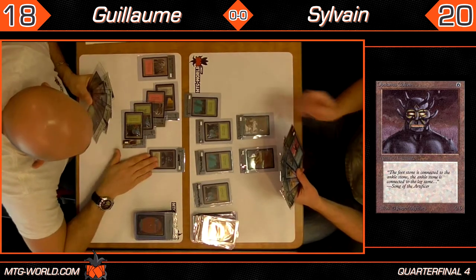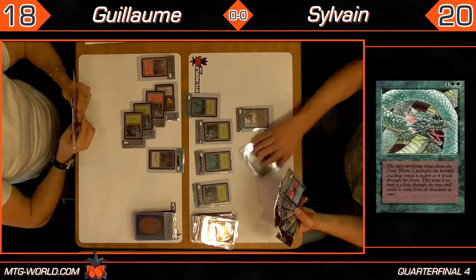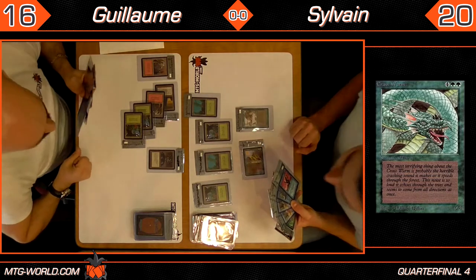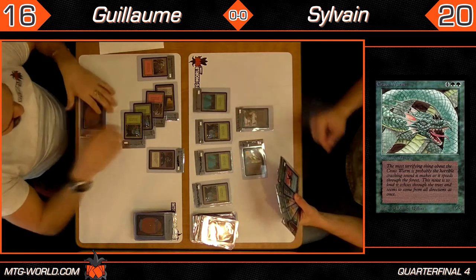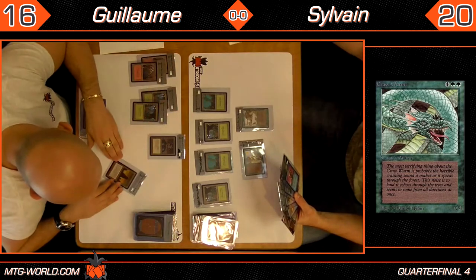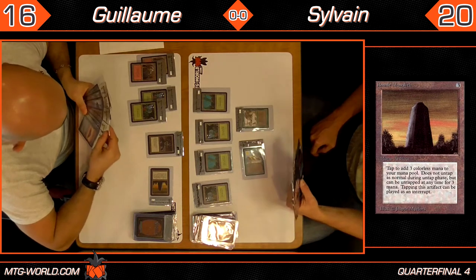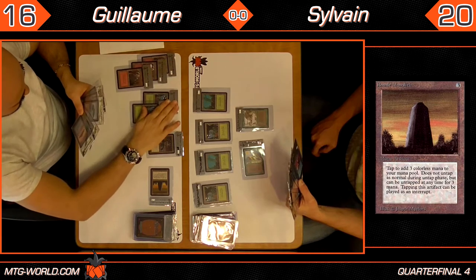Sylvain has 4 blue cards and a Crawl Worm which costs 6 mana. The Cat Warriors get in for the second time and Guillaume's down to 16. Guillaume doesn't have the option of blocking a Forest Walker. Making sure he can't untap his Basalt Monolith — we've definitely seen in previous matches the danger of not actually reading your cards. Guillaume has 2 islands in his hand; Sylvain would probably take a couple of those, but Guillaume's not playing them — I guess he doesn't want to give away his third color.